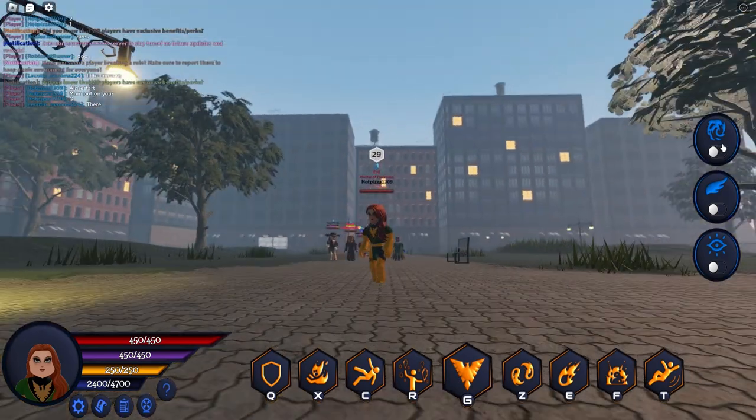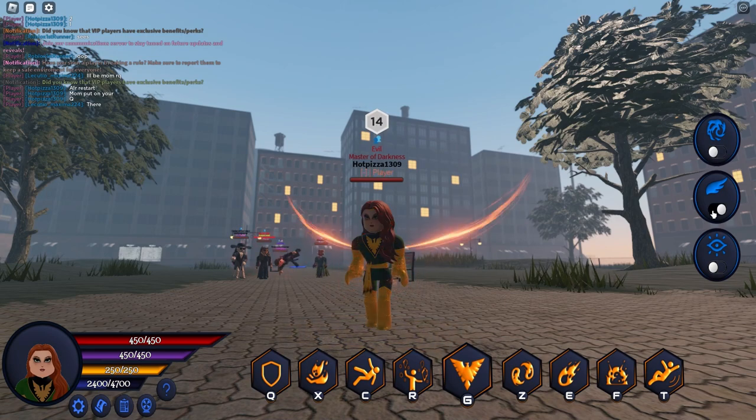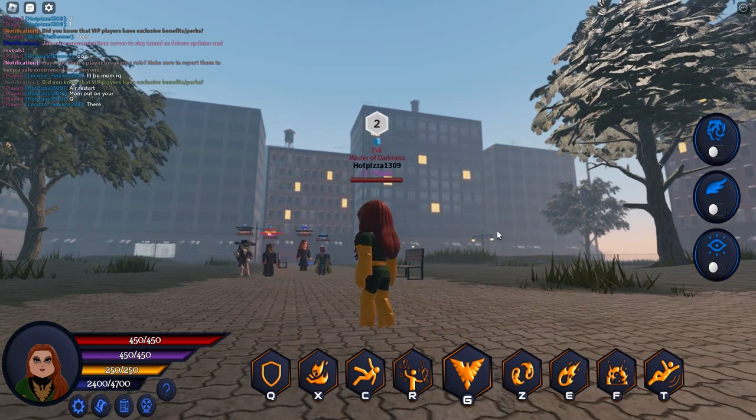Let's show my toggles first. We got her hands toggle, we got her wings toggle, and then we got her eyes toggle.